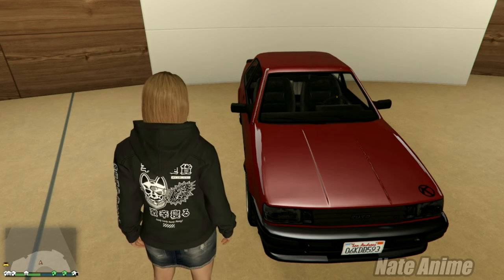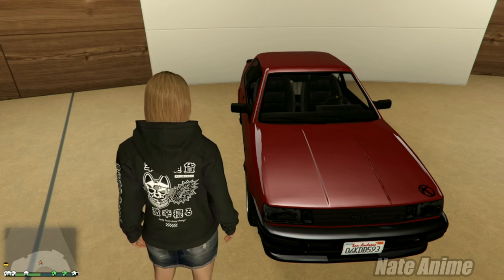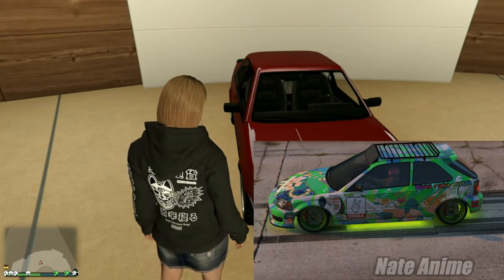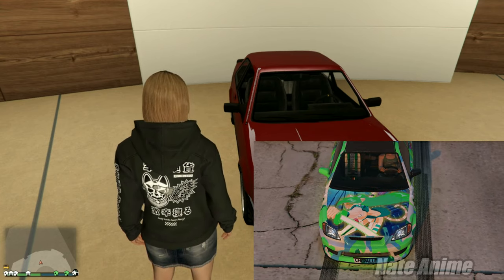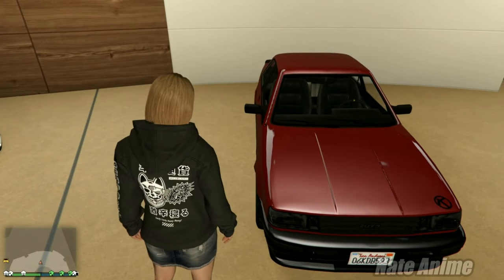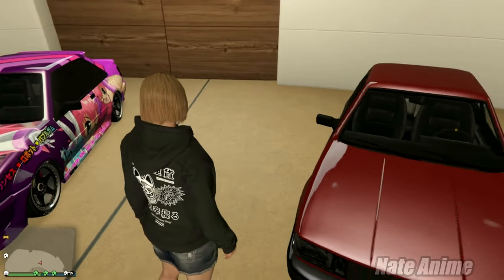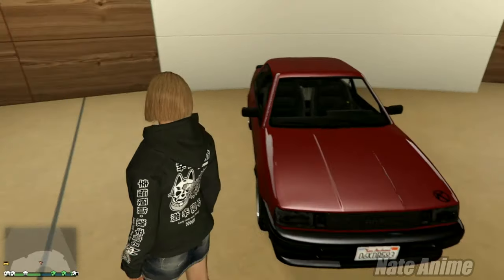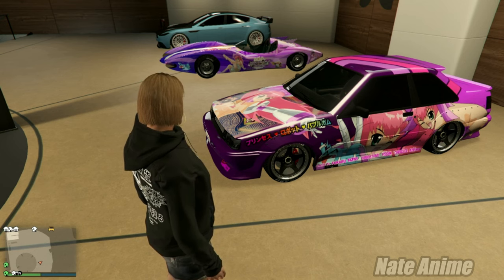If you're wondering what the second cheapest Itasha vehicle is, it would be the Dinka Ballista Conjo, which comes in at around $500,000. That's an okay car and definitely worth picking up. But if you're short on money, the Karen Futo is the one. You can turn this plain stock Karen Futo into something amazing for probably no more than $100,000 to customize — which is insane.